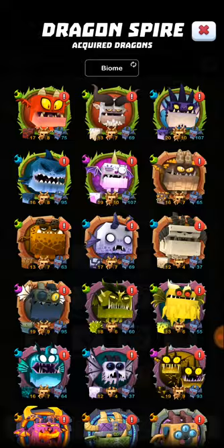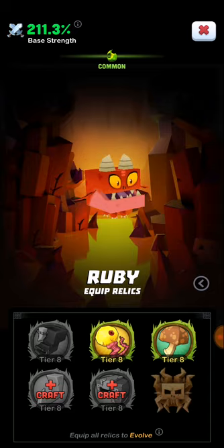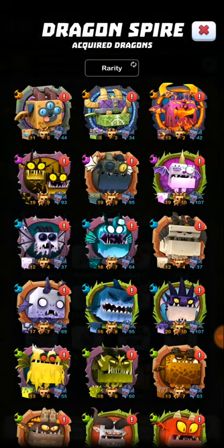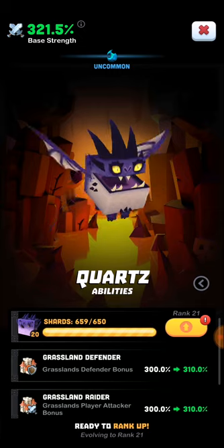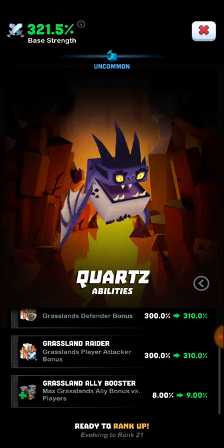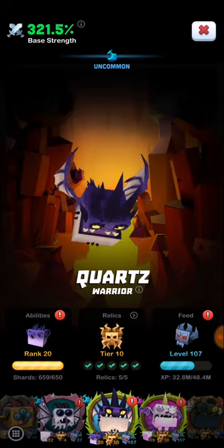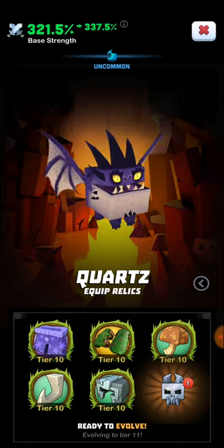If you go look at your dragons, you have your tiers here which are different. You get things like goblin boots and eyeballs from hitting monsters, and you can craft them to level up your dragons that way. Looking at a dragon like Quartz — I can actually upgrade it, but I'm going to wait for an event. You can see with the bonus it only goes up by 10%, whereas your legendaries go up by 20% — that's why they're better — and that's just from getting the shards.